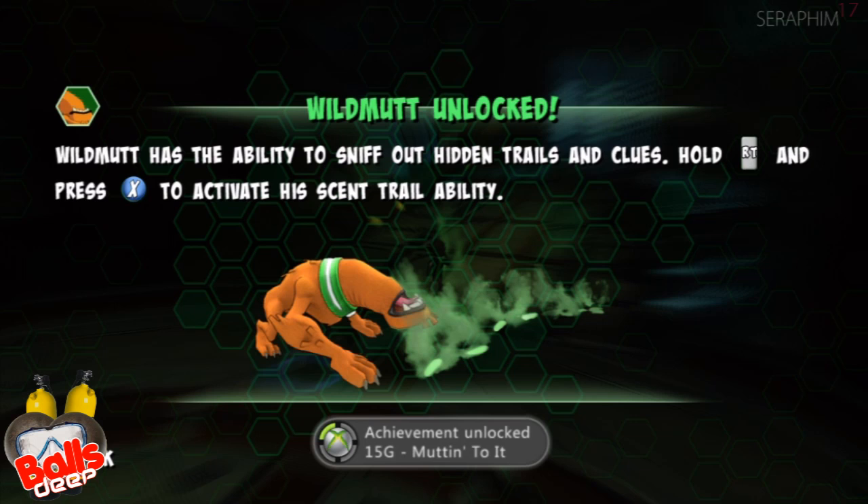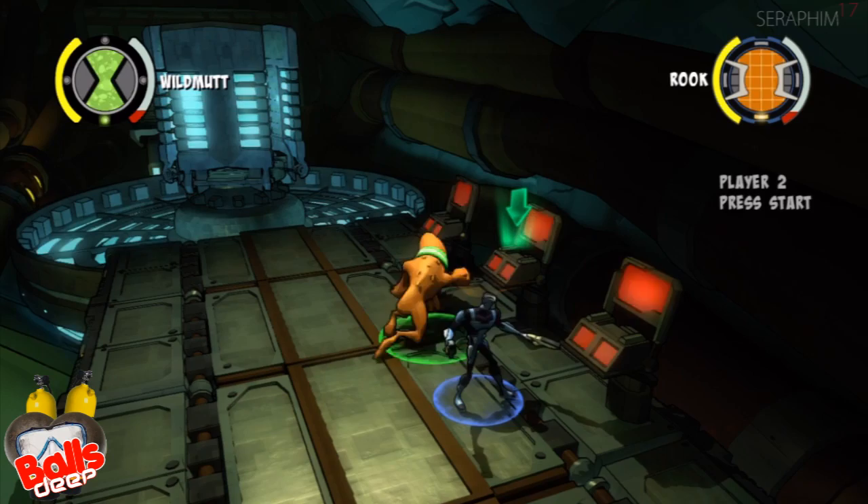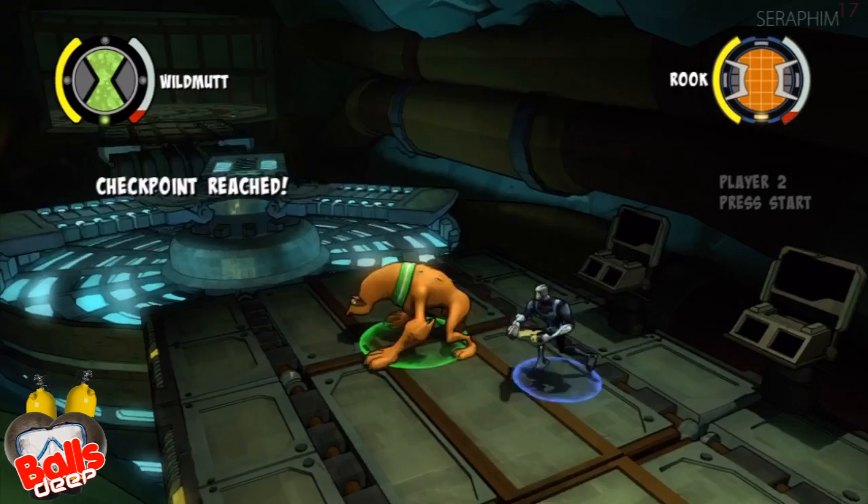Wild Mutt has the ability to sniff out hidden trails and clues — hold the right trigger and press X to activate his scent trail ability. People keep sending me messages — it's nice, but do it on YouTube, it's so much easier for me to reply. On console I don't have a USB keyboard, it's just a pain.